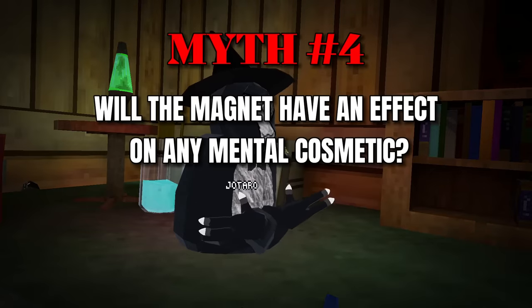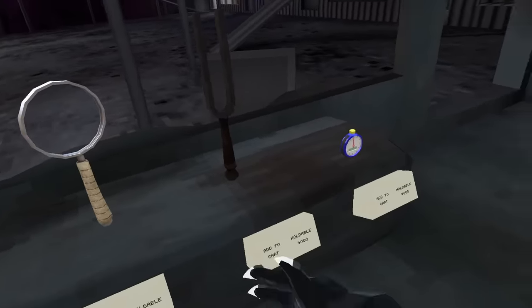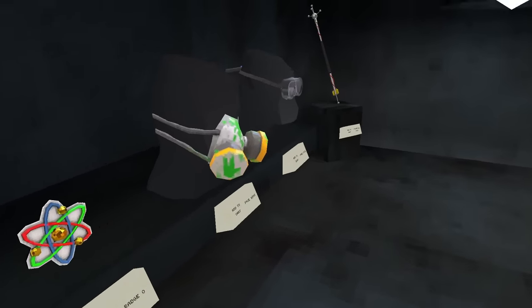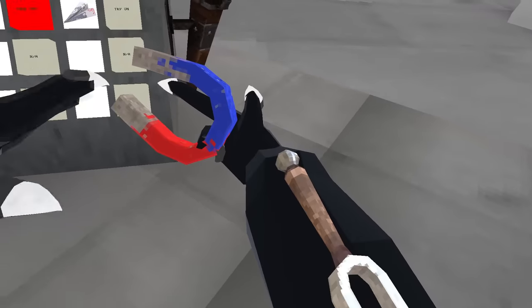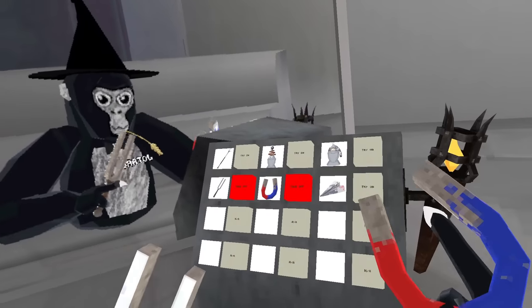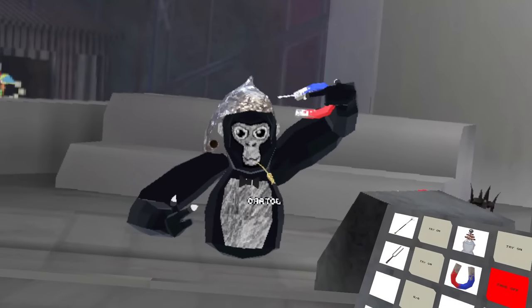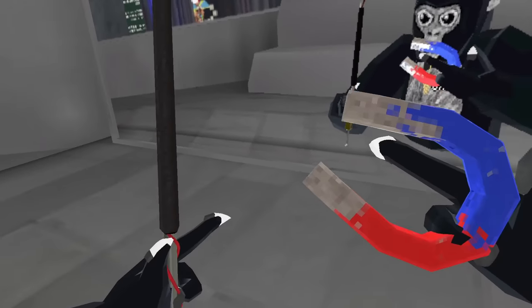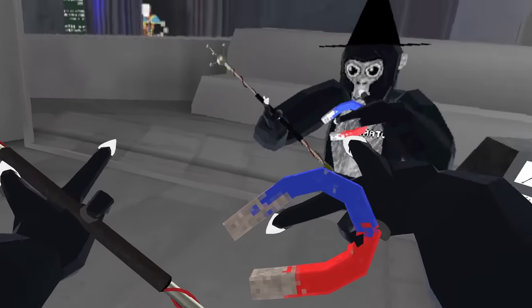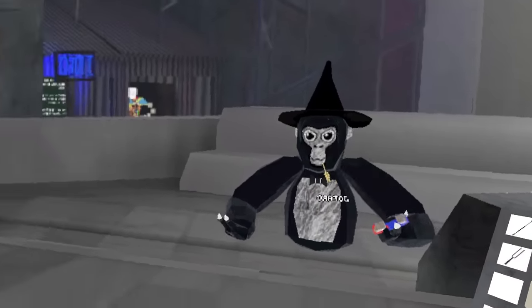On to the next myth! Will the magnet have an effect on any metal cosmetic? Let's see. Let's go over here — magnet. We'll grab this. What else is metal? We'll grab these metal cosmetics and try this. Oh! Wait, that's sick. Pretty cool. Let's try another one. Let's try the staff — it's reacting to the metal. Myth proven! Yes, the magnet reacts to anything metal.